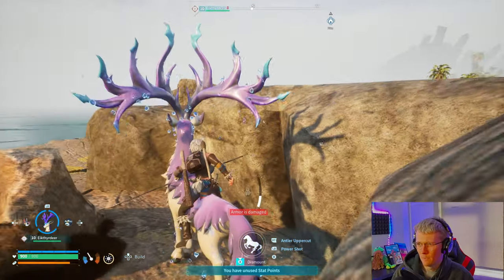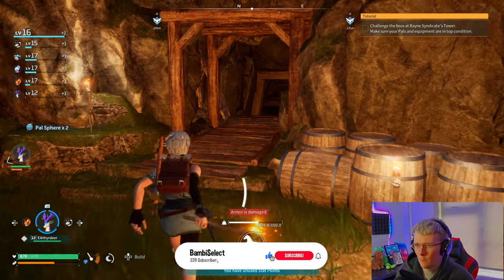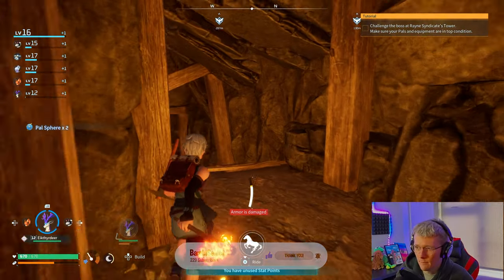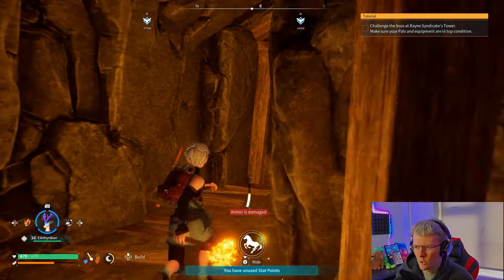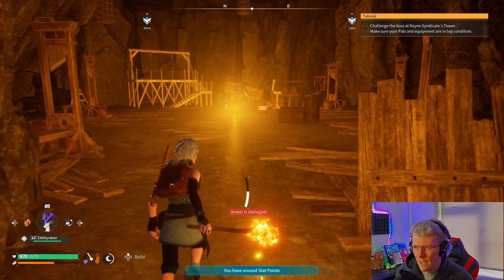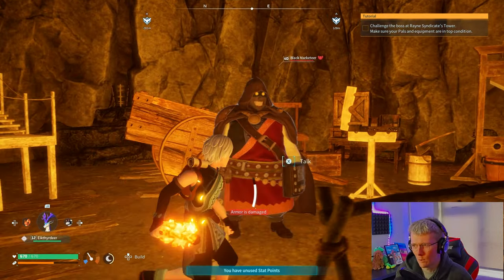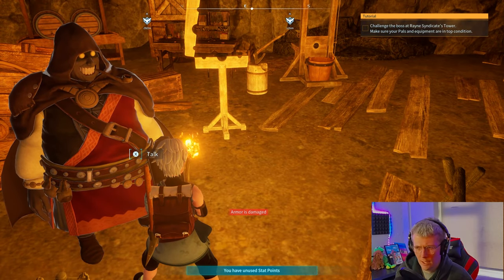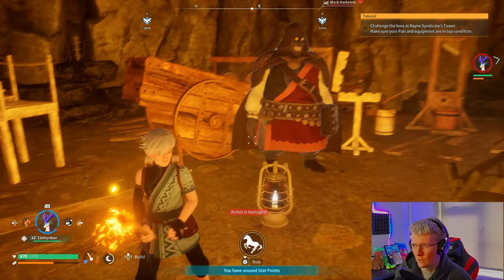Moving on to a private server now to try out the merchant glitch I recently found. This is where the merchant is — we go down into the cave to find him. I've seen a video on it: you speak to him but have your pal set to aggressive so it attacks, and then you can just kill this guy and get loads of XP. So, command to attack aggressively, throw the pal, and talk to the merchant.